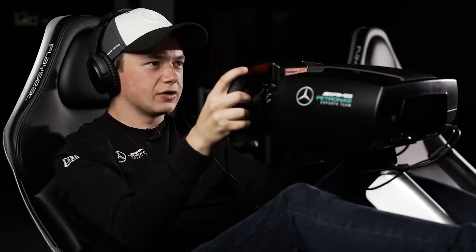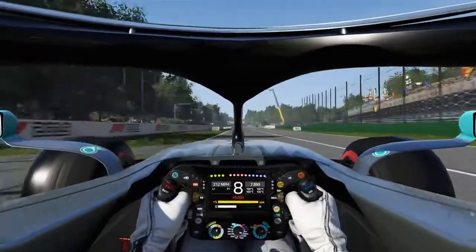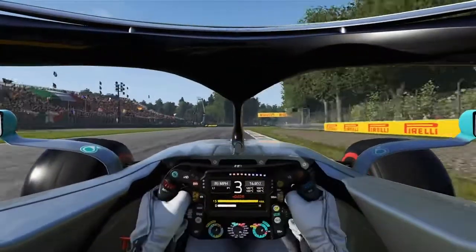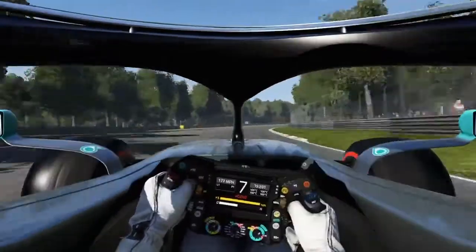Turn 1 is the biggest stop of the F1 calendar — very easy to make a mistake here. Braking just after the 150m board, it will go down to third gear for the first part of the chicane. Avoid the sausage kerb on the inside, but take the kerbs if you can. Down to second gear for the second part of the chicane, just get the nose in a bit better. Now on the traction, avoid the exit kerb — it will just give you better traction if you stay on the track.